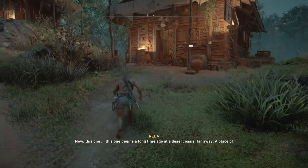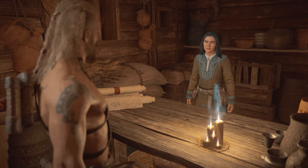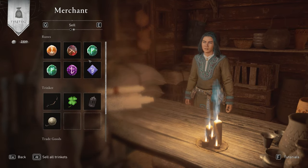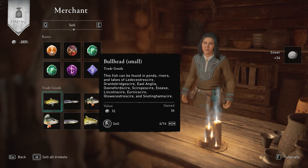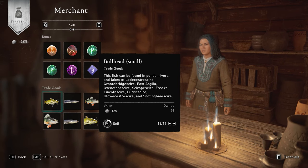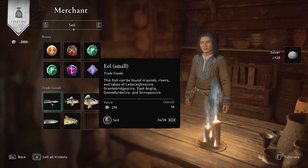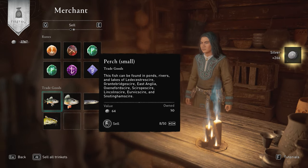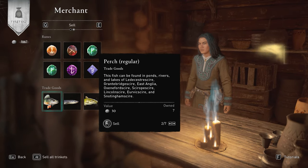After that, make your way to your trade post. Once you get there, sell your trinkets and sell all the fish. Look at that — I didn't even do it for very long and I've made just over a grand, probably actually way more than that.